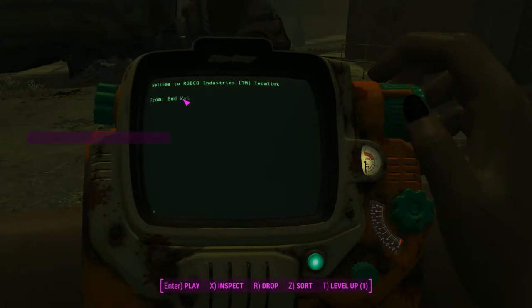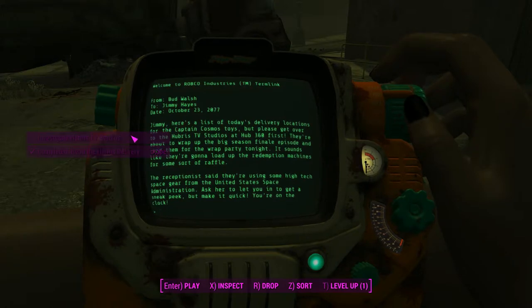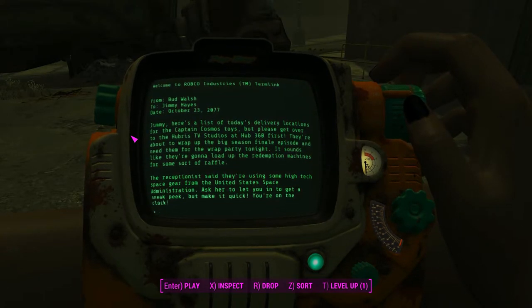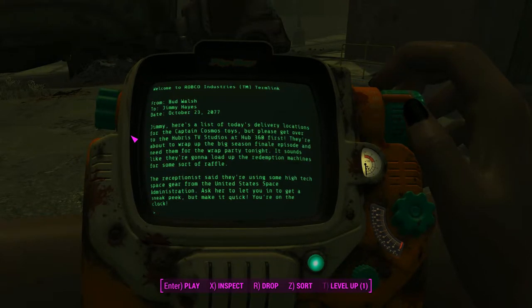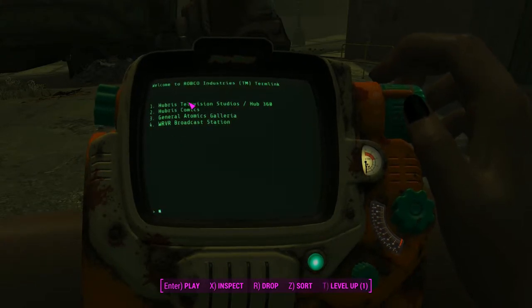We'll go ahead and get stuck into our little note that we found and find out where to go next. Okay — delivery locations from Budwell to Jimmy Hayes. Date: October 3rd, 2077. 'Jimmy, here's a list of today's delivery locations for the Captain Cosmos toys. The reception said they're using some high-tech space gear from the United States Space Administration. I was going to let you in to get a sneak peek, but make it quick — you're on the clock.' And with that, we've got the locations just here.